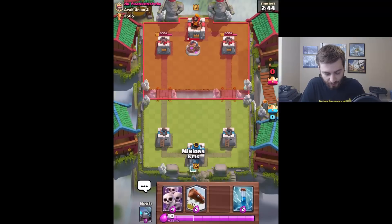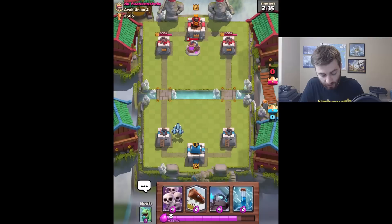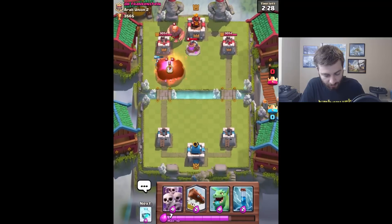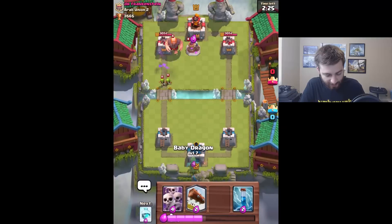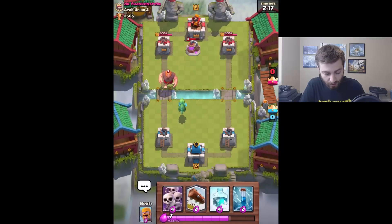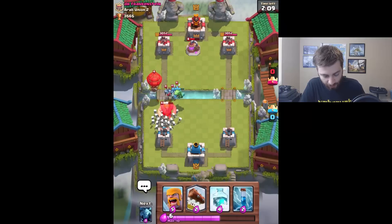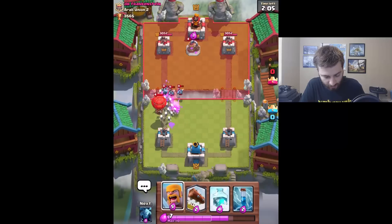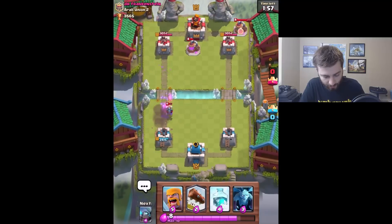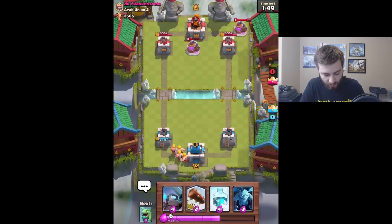We're back at it. The skeleton army got entirely zapped last game, and I didn't even use the log. He's starting off with an elixir collector - I don't really have anything to drop, I honestly should have just waited. We'll drop mini P.E.K.K.A. Oh god, he's got a giant. My mini P.E.K.K.A. was my answer to the giant. I don't have any high damage stuff. I got the skeleton army - he wasted the fireball. We're gonna see what he puts behind this giant - if it's a witch, not good; if it's minions, that's fine. Balloon - I'm a little scared of the balloon.